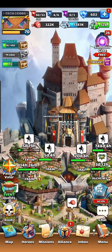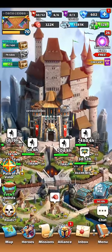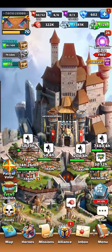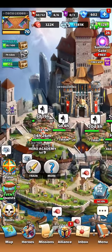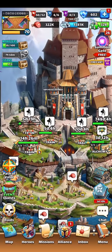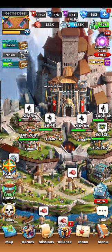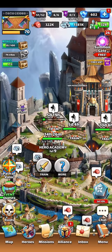Today I wanted to talk about advanced buildings because I was asked in the comment section on one of my videos whether I have five training camps. Of course not, because we only get four training camps. There's also that little icon on top of Hero Academy, so that's why he probably got confused. I replied I've got only four, and the fifth one is Hero Academy.